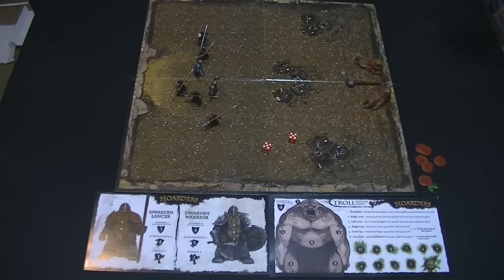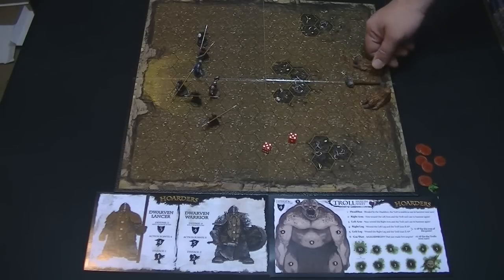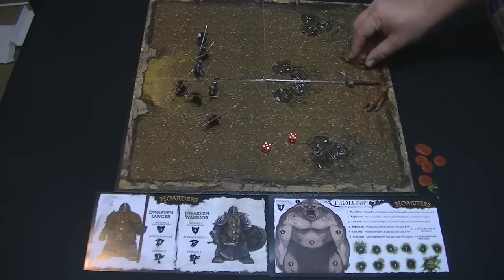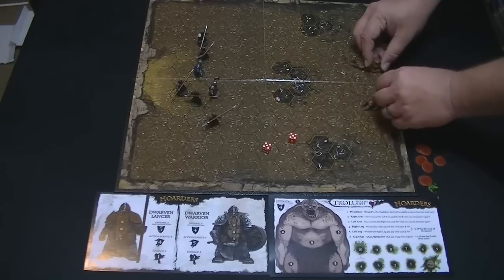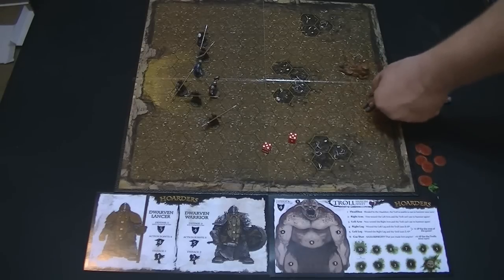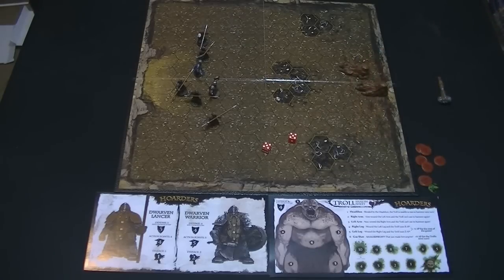Troll movement is slightly different. You don't see a big figure of a troll — trolls just move their feet. When they move their feet, they can move them however they want, but at the end, the two feet have to be within one space of each other. You also get to pivot the feet. The actual rule states a good way to do it correctly is to pick up the feet and move them by the heel, since you're going to be able to pivot the feet around. If you can land on a dwarf with your foot, you kill them — you just crush them underneath your foot. That's one of the primary ways you'll do damage.